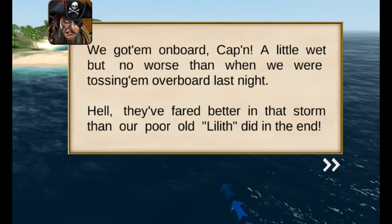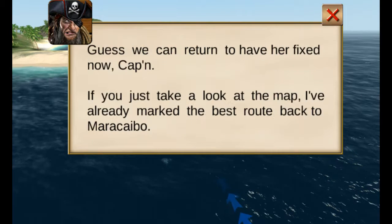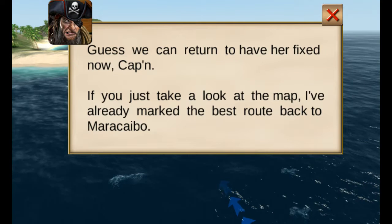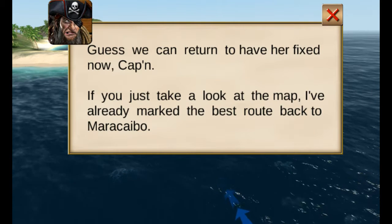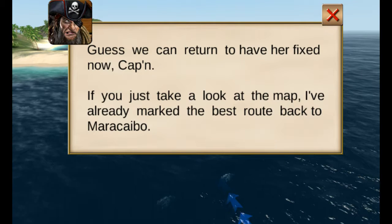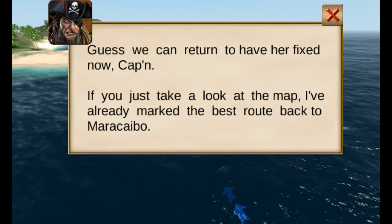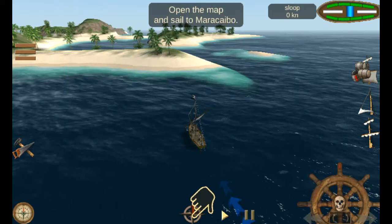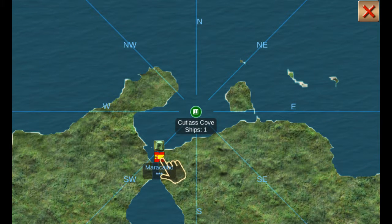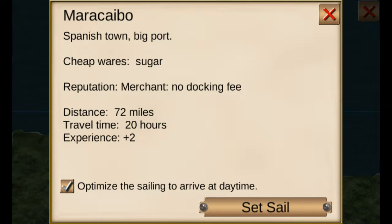I don't know Lilith. Is that my ship? Is that what Lilith is? I'm going to assume that's my ship. Guess we can return to have her fixed now, Captain. If you just take a look at the map, I've already marked the best route back to... I don't know what that means, but I could not say that. Set sail.